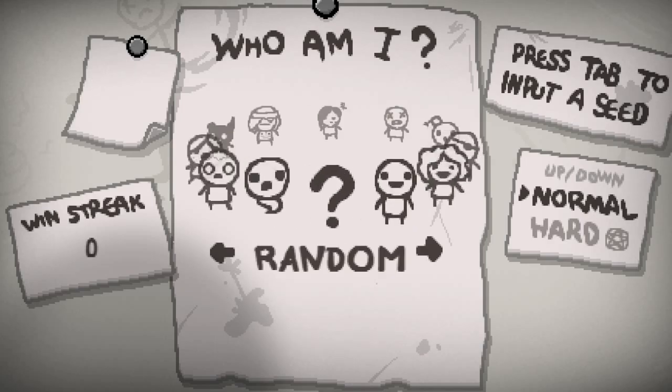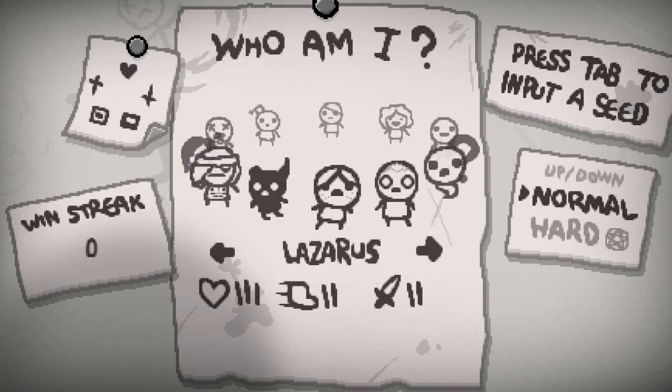Lazarus is like Isaac but he gets an extra life — when he dies, he comes back with one heart. Eden starts with random items, random stats. And the Lost has no health — gets hit once and he dies — and has regular damage and regular speed.